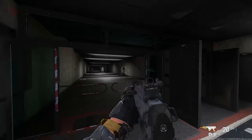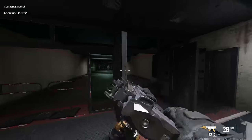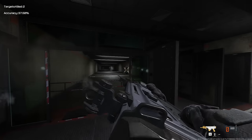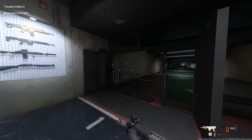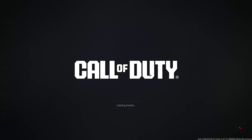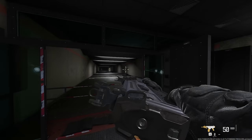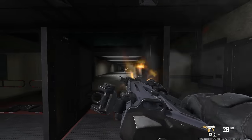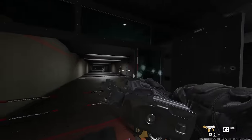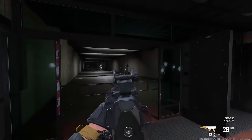Look at that ADS speed too — oh my goodness. And the tac stance — look at how fast we can tac stance around here. We've only got 20 rounds because this is the fastest it can go, but it is going really fast. Just for curiosity, with the 50-round drum this might actually be usable. I thought this was going to be a meme class, but this is actually pretty good if you just focus on movement. Focusing on movement is something I didn't think was super viable, but it actually really is.